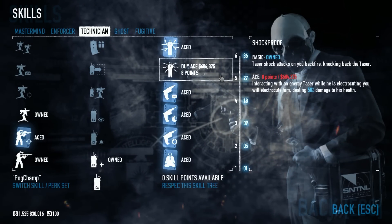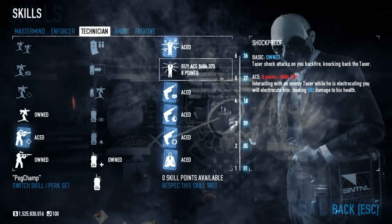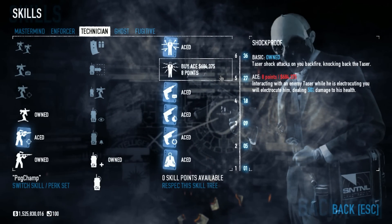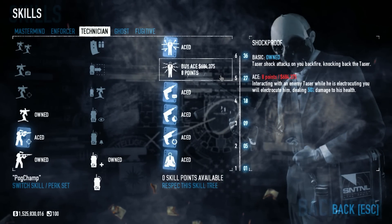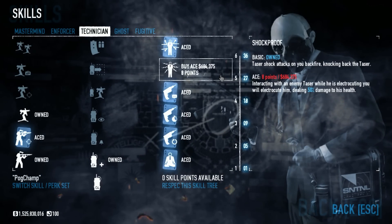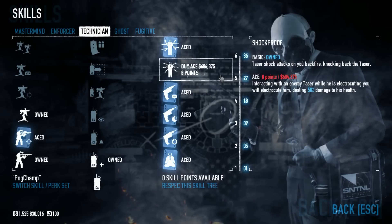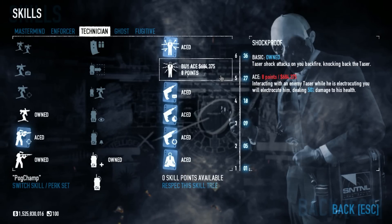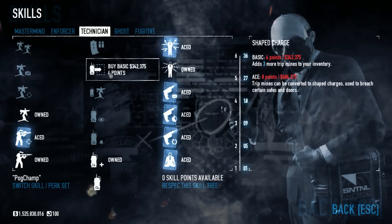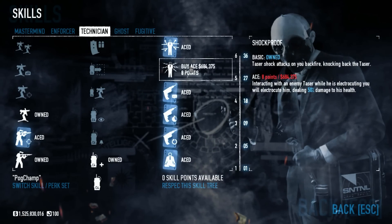Shockproof is kind of a nice skill. For four points it helps you get away from tasers that sometimes get you from really long distances — it gives you a higher chance of breaking free from them. It's not nearly as good as the Ace version where you'll knock them down and make sure that taser can't get you again, but considering what else there is and that I'm not picking up C4 or Sentry skills, it's not that bad.